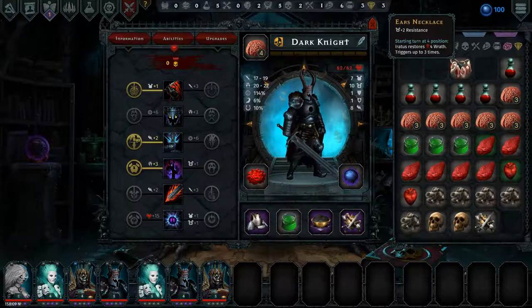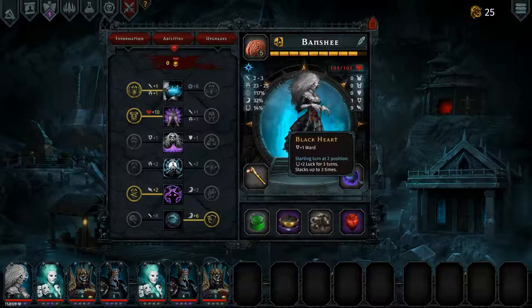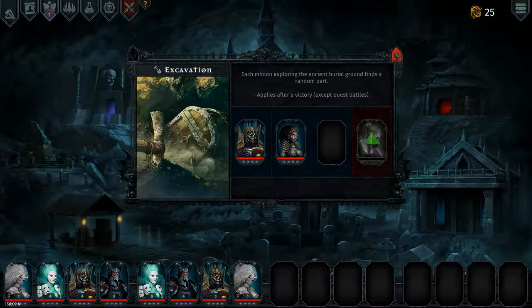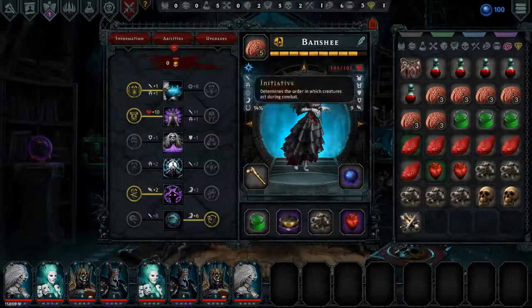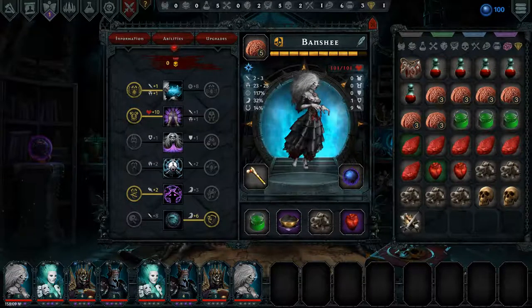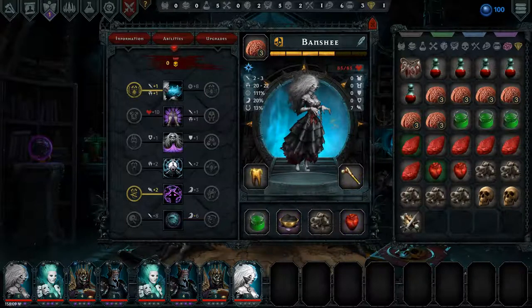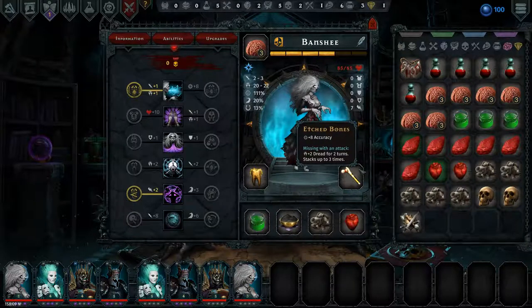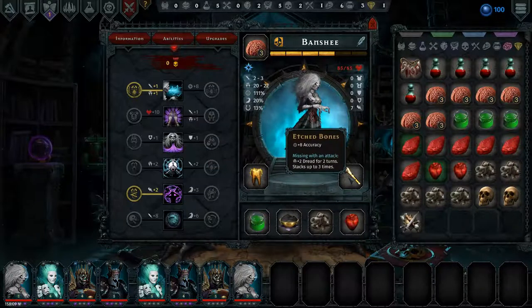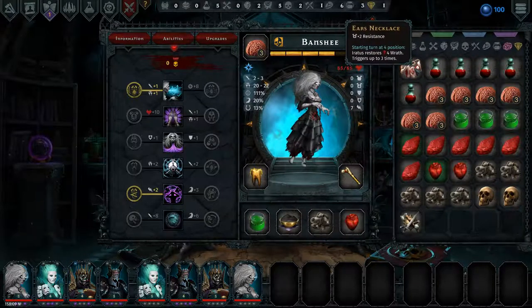Then we just have this ears necklace, and that's starting turn at position 4. Let's just pull her out as well. It gives plus 2 resistance. I'd rather she has the ward - plus 8 accuracy, plus 5 luck. I think we're going to leave the ears necklace off for now.